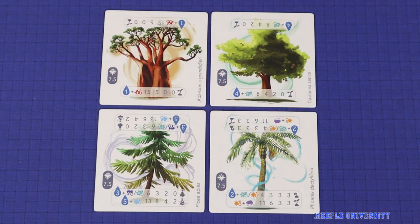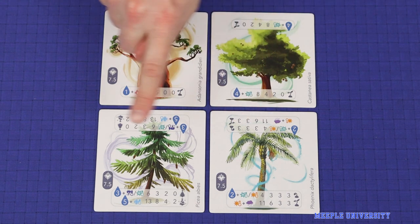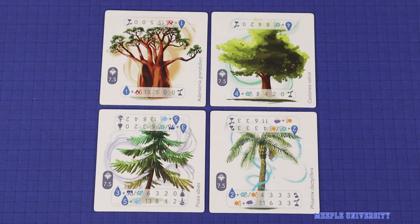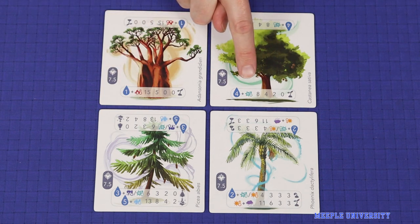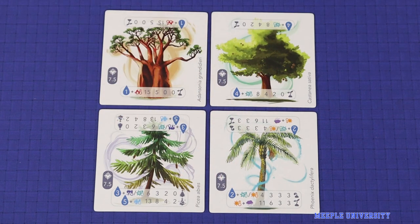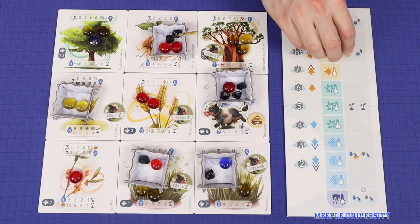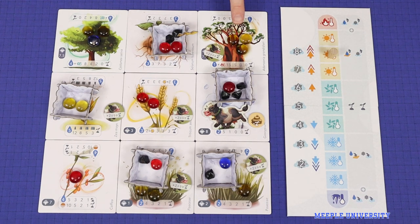Finally, the Cows expansion adds four new tree tiles, of which you usually use two in a game, and each of these trees will score differently depending on the climate at the time of the harvest. This means players will need to carefully watch and manage the methane levels and the climate in order to score the best points from these new tree tiles.